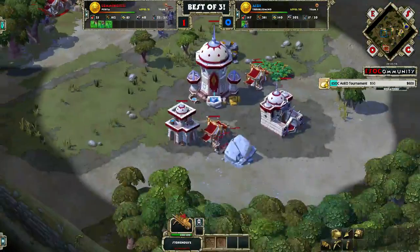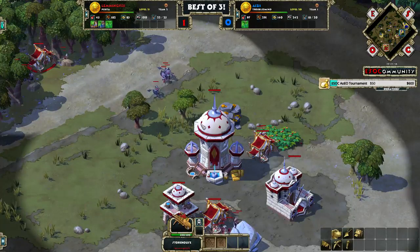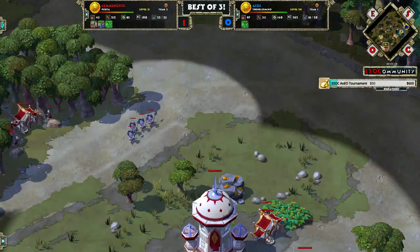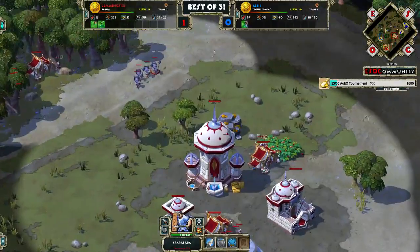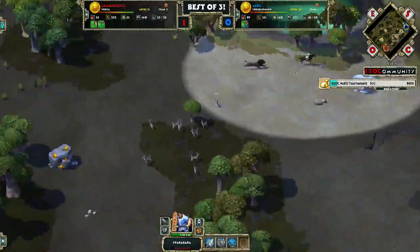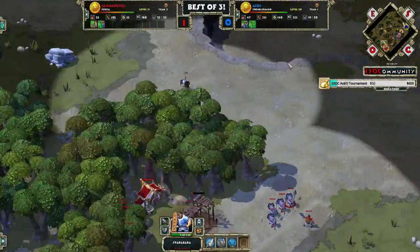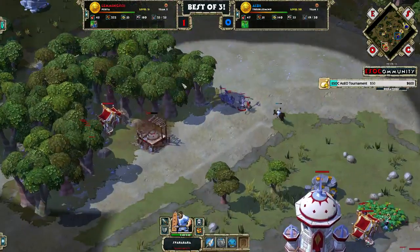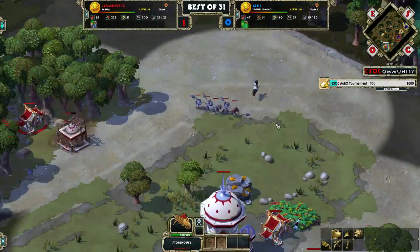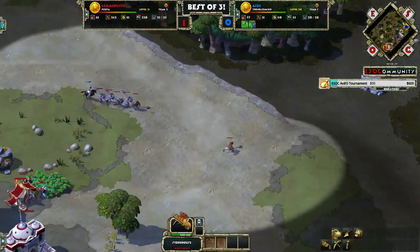One thing that's very important for Persians is the 8-10 upgrade. This upgrade is available in Age 1 and it allows all storehouses to heal at 10 health per second. So when you have 8-10, you basically don't need anything to survive the first Sparabara attack, because it actually does minus 1 DPS — it does 9 DPS and the storehouse heals for 10, so it's technically minus 1 DPS.